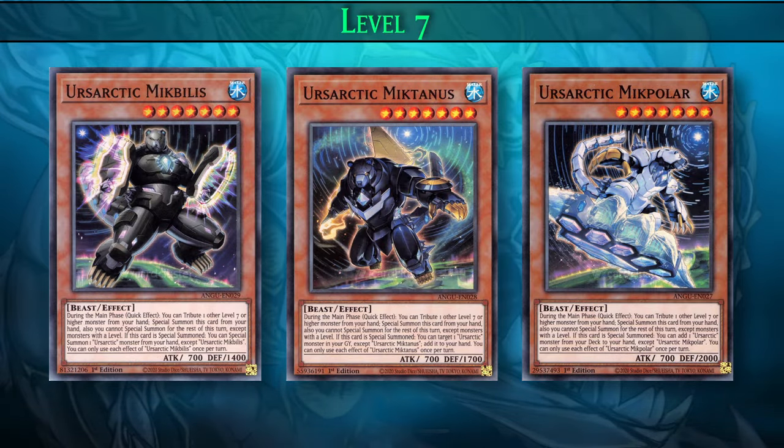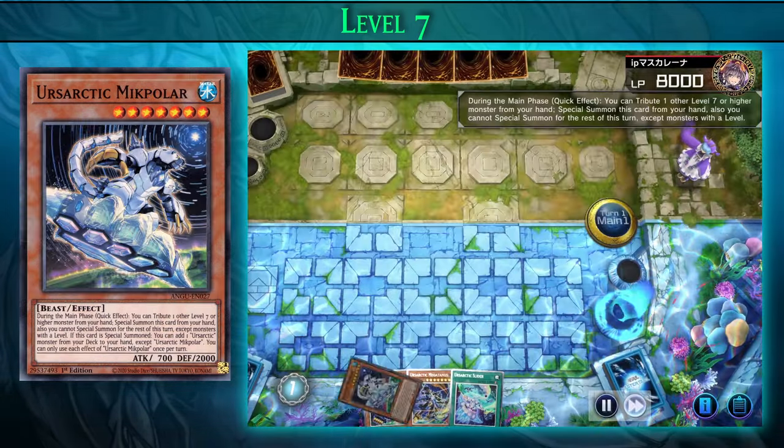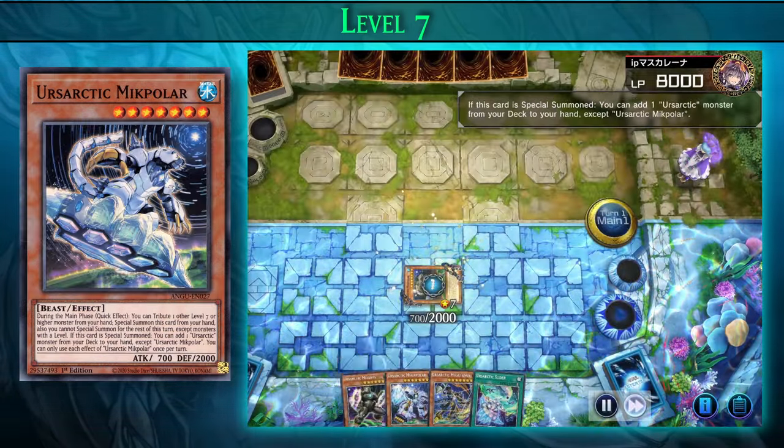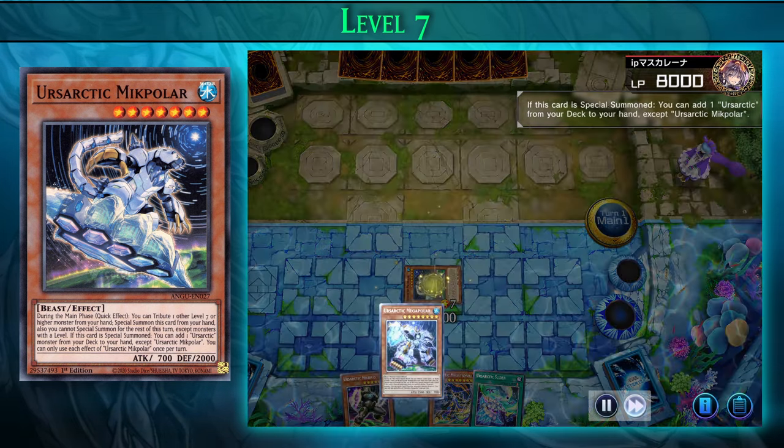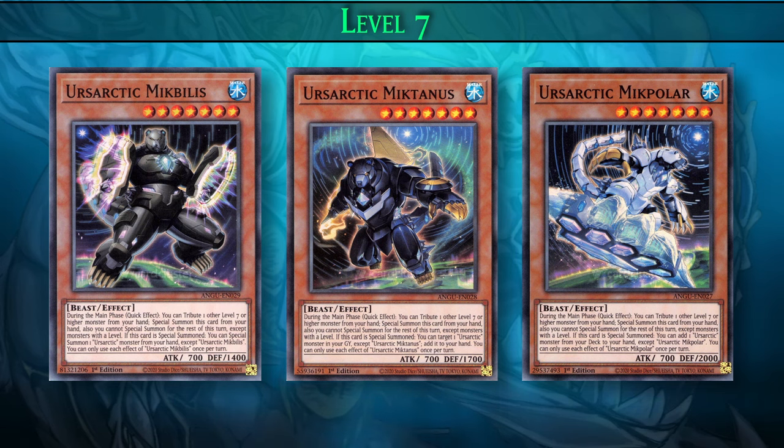So in the main deck, the Ursartic archetype has level 7 and level 8 monsters, and they all have the same quick effect which allows you to tribute one other level 7 or higher monster, then special summon this card from your hand. You will be able to special summon these cards on either player's turn, and after you special summon them, you won't be able to special summon any monsters for the rest of the turn if they do not have a level.